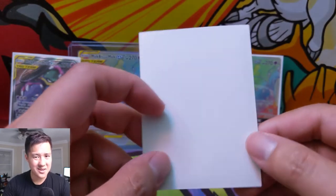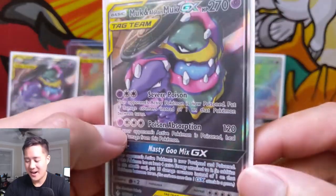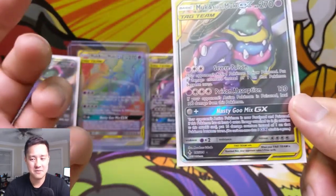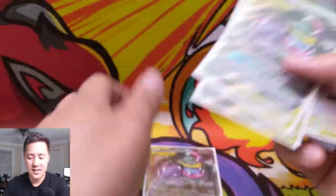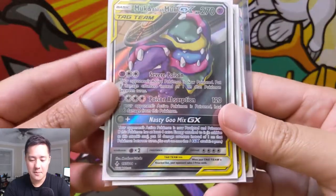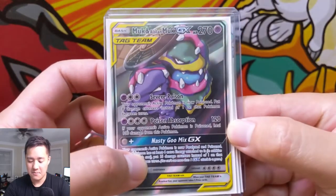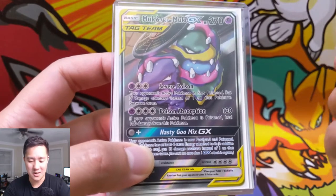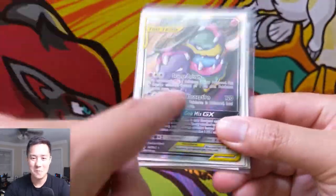You might be able to guess what it is — boom — a third alternate art Muk and Alolan Muk! I just love this art so much. Brand new cards don't have much value being graded, but I'm pretty sure I'm going to pick the best condition of these and get it graded, because I love everything about this card. The attacks might not be the strongest, but it's very different. I love the idea of pairing a tag team with a Pokemon and its Alolan version — the Muks are such a perfect one to do it with. That art with them trying to get out of the sewer is just so funny. This card is an absolute home run — 10 for 10, love it.